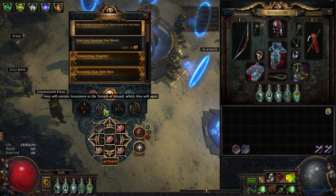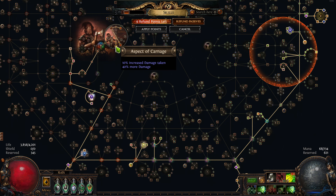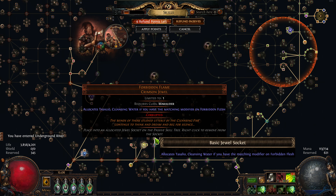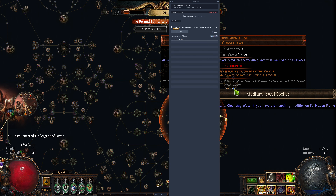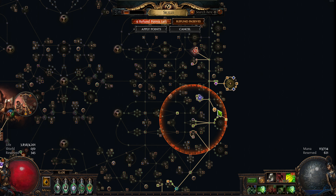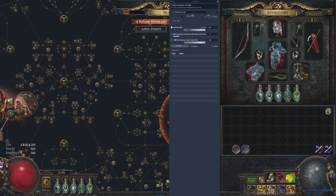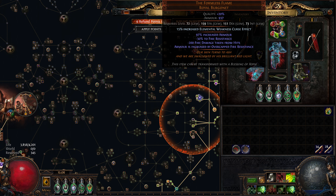I mentioned I have Aspect of Carnage, so I'm taking 10% more damage. The reason this is so inexpensive is nobody's using it - this is 60 chaos, this is 60 chaos, the cheapest version of this is like 30, that's all you really need. And then this is like 10 to 20. You want to get pretty high on that fire because it's important to get that minus fire damage. So it's just very inexpensive to run this type of setup.